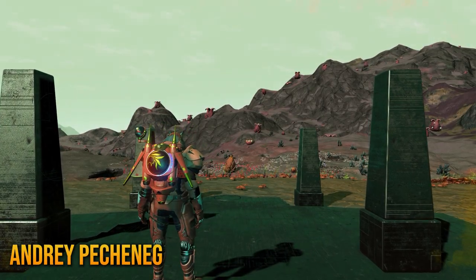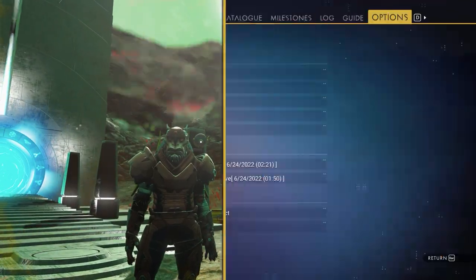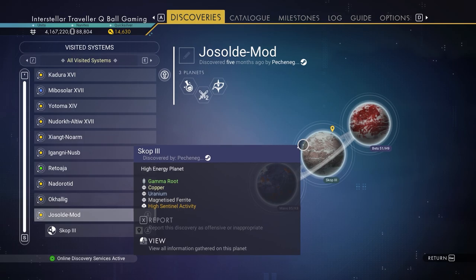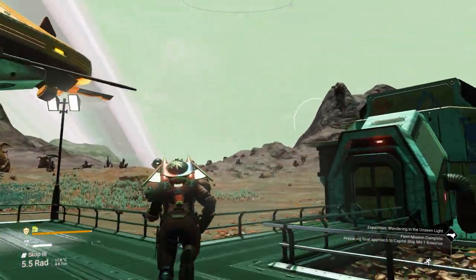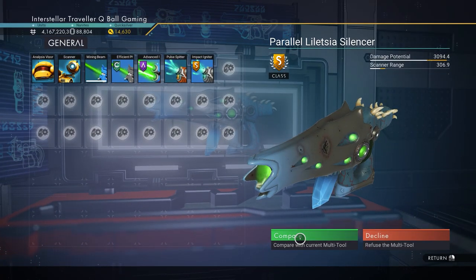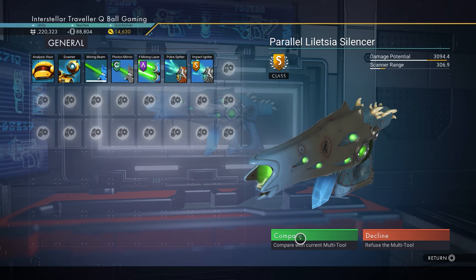The second weapon was found by Andre Picheng from my Discord server as well — awesome find. Once you go out of the portal you can see the communication station right away. Checking the Discoveries tab, there are three planets and the weapon is located on the middle one, the ringed planet — super easy to find. Remember to reload your auto save when you get here, best to do it at the settlement. This second weapon has such an amazing color — cyan with blue. So cool, very unique.